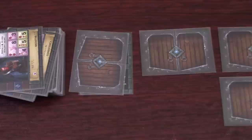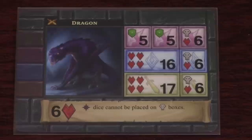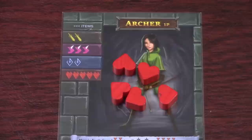Every time you get through the entire encounter deck you'll reveal stairs which will take you to the next level. You'll shuffle up the cards and start again but the next level will be slightly harder. Once you've gone through three levels you'll encounter the final boss. The boss fight will consist of multiple rounds of combat and if you manage to defeat it then you win the game. However, if you ever take damage equal to your health then you immediately lose.